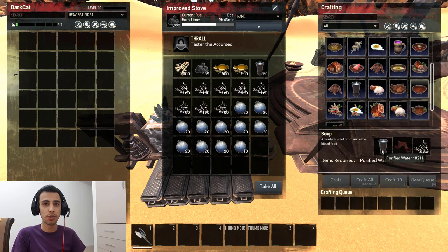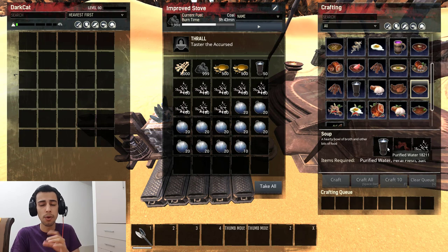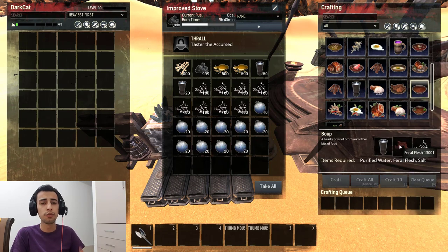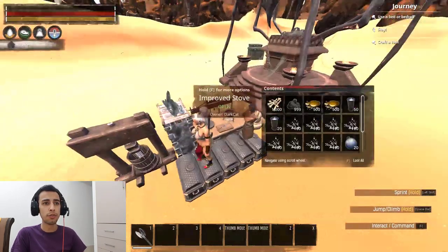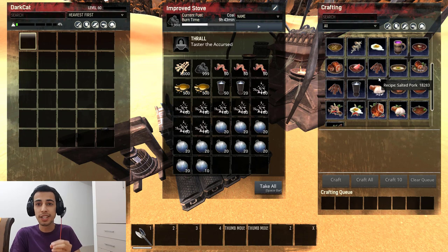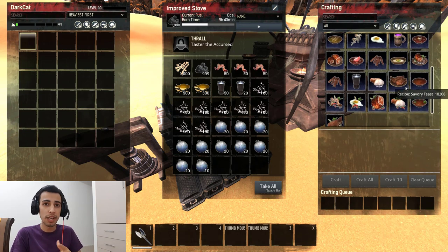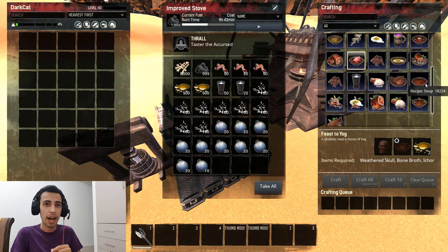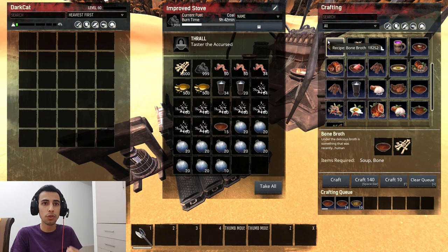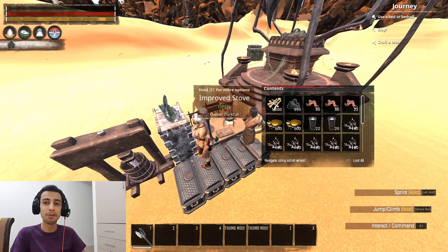For soup you need ferial flesh, salt, and purified water. Purified water: you just need a glass flask, which you can buy with silver coins in the Set City. For ferial flesh, every animal you farm for hide also gives you ferial flesh — it's super easy to farm, easier than the reptile hide needed for Feast of Set. Then just make the soup.